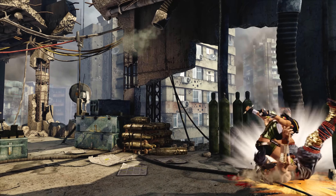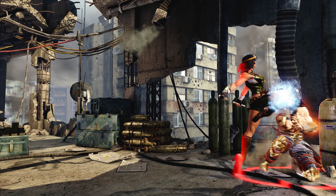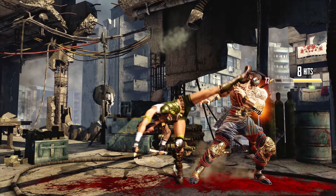Orchid, an elite secret agent dedicated to bringing down Ultratech, is a rushdown character who specializes in mid-range control. She uses her superlative walk speed and pokes to set up some powerful set play and pressure.